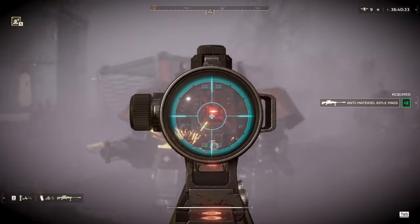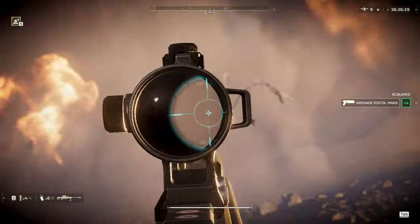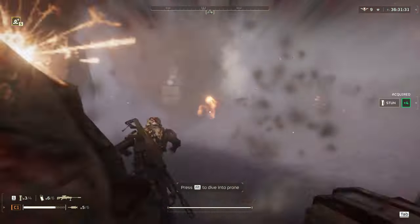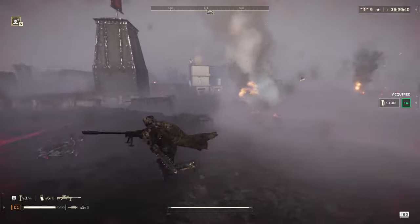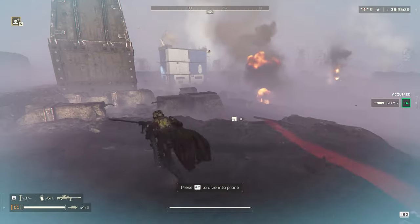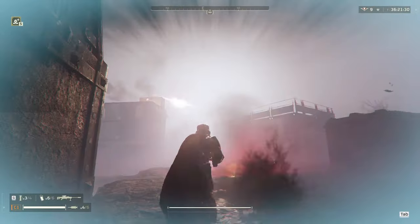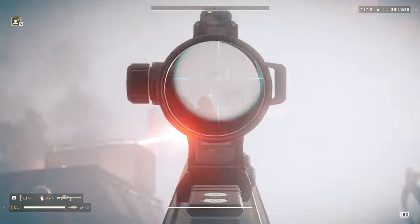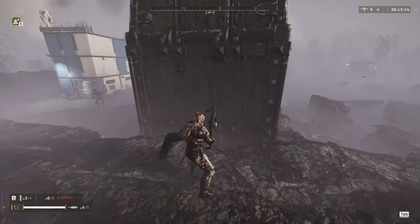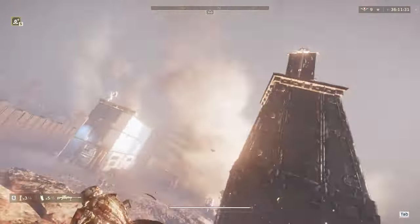With those bots handled, I notice a gunship behind me — that's my largest priority. I put some hard cover between me and whatever was shooting me, take the gunship right out of the sky, and then refocus on what was shooting me in the back. It's another hulk — that's four for this outpost. Just take him out with the AMR. Ranged hulks are particularly easy to dispatch with this thing, especially if you're ducking in and out of hard cover.